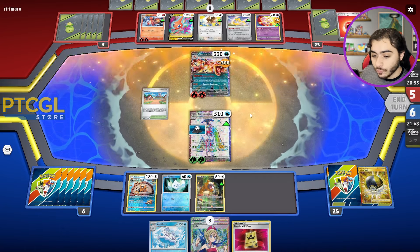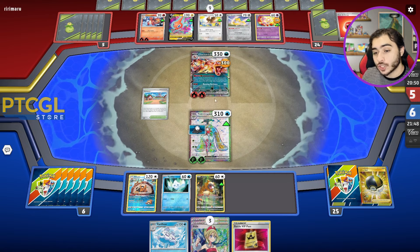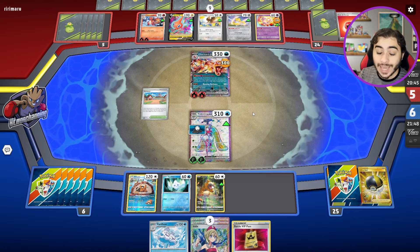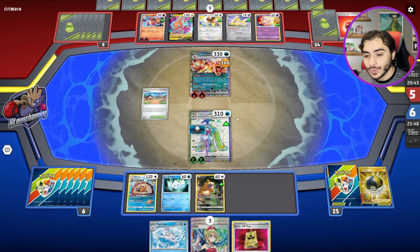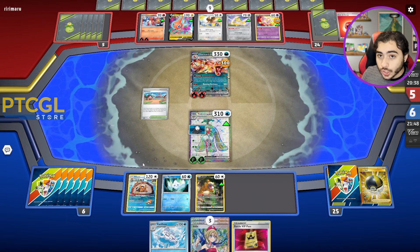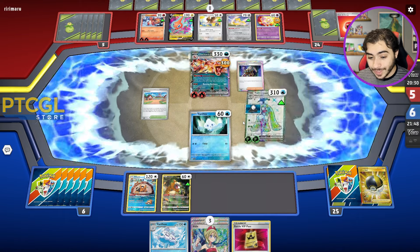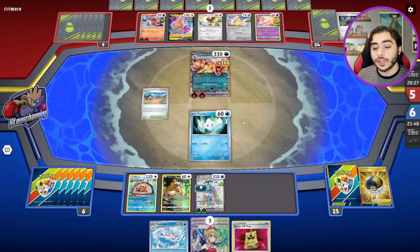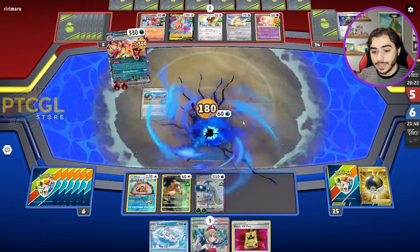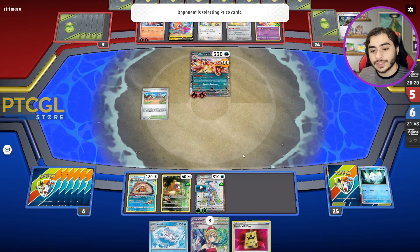We're going to start with Icicle Soul, hit the Charizard right in the face for 300. Hopefully they can't retreat this Charizard — they'd have to manually retreat, go up with Charmeleon, evolve, then boss KO the Vanillite. In that case, we can hopefully Icicle Soul them again, use Irida to grab a Rod, use Artisan once more. They're probably not going to get rid of Artisan because they know we have no Basics in the deck. We've hit them with Icicle Soul and the clock is ticking.